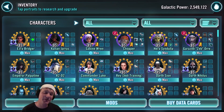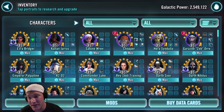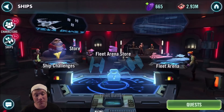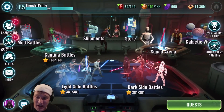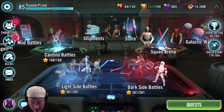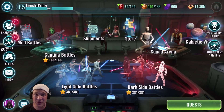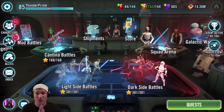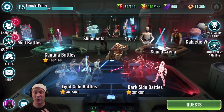So as a beginner, and as a late-game player, please start farming the Phoenix. Get the Ghost, get the Phantom, get Biggs, and you'll be able to increase your Fleet Arena score substantially and get more crystals to help you progress through the game. I hope you enjoyed the video — I love doing these how-to videos. Please smash the subscribe button and click the little notification bell so you can be updated on every video I make. I also make Marvel Strike Force videos if you're interested. Peace out, and may the Force be with you.